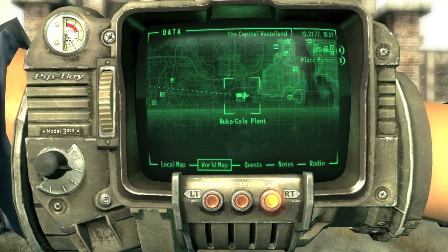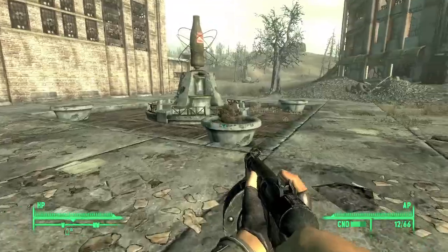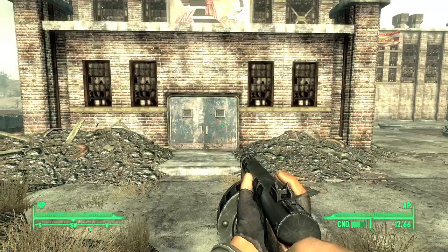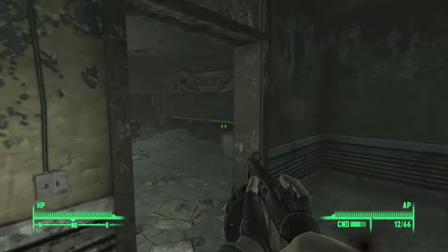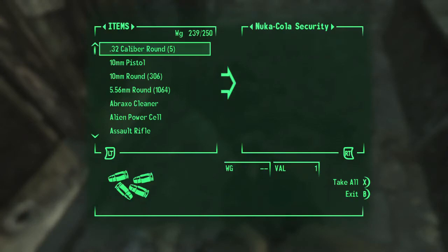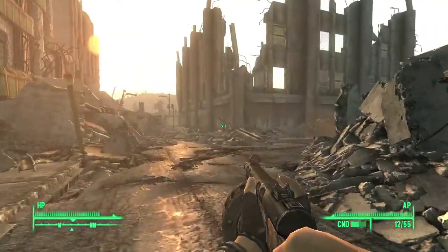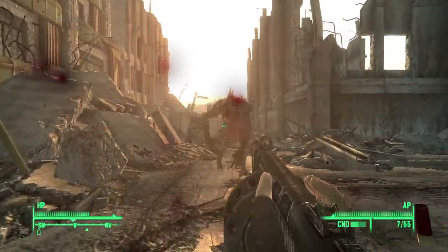Another place to hit up is the Nuka-Cola plant at the south of the map. You should have already been here to grab Nuka-Cola quantums for the Nuka-Cola challenge, so if you already cleared it out, you'll have an easier time. Grab a tin can next to the statue. There's a bottle of Nuka-Cola quantum in the truck in the back of the factory — grab that if you haven't already. The factory is patrolled by security bots, so kill them and loot one for the fission battery. You also need a Nuka-Cola quantum for this achievement.